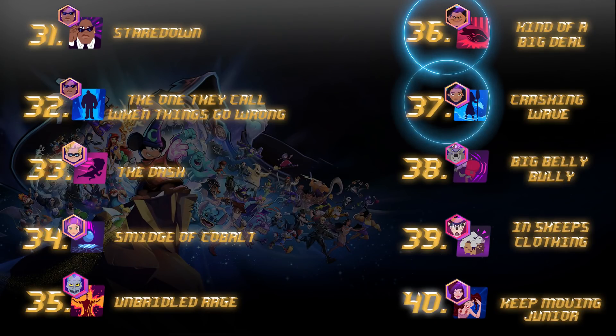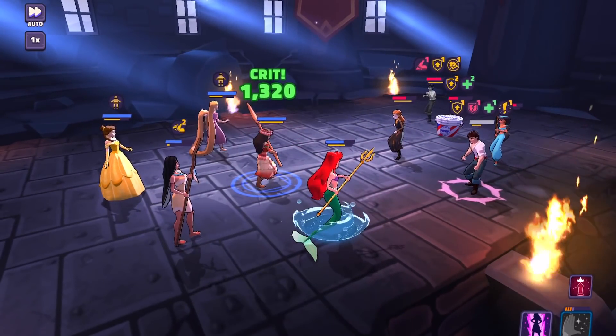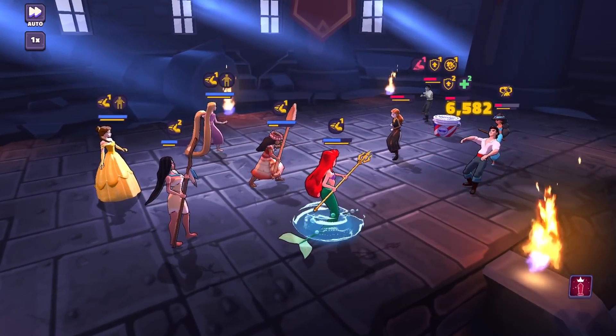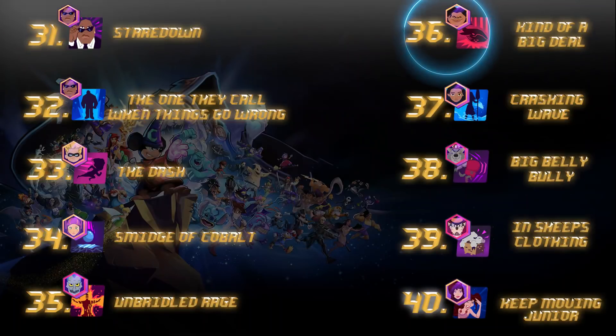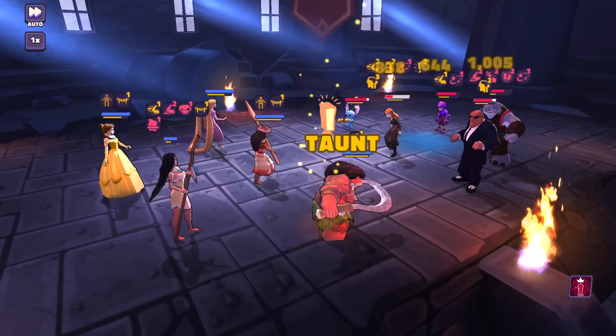You've got both Maui and Moana coming in at 36 and 37. Number 37 is Crashing Wave, a big AoE ability that takes a little time to charge up, but once it has it can wipe the enemy field depending on how many Oceanics you have, and it gets an extra turn. Number 36, Kind of a Big Deal, throws out a big taunt with a possibility of an AoE stun — great for Maui — and really feeds turn meter to Moana. Definitely one of the better taunt-activating abilities in the game.